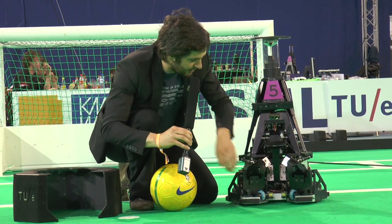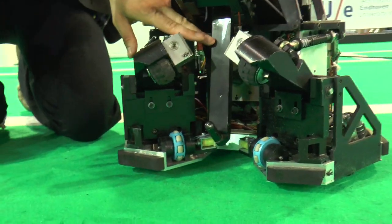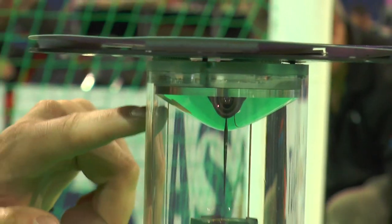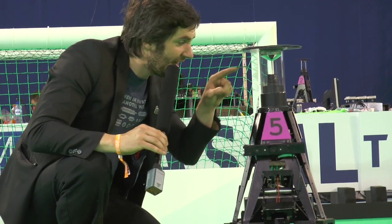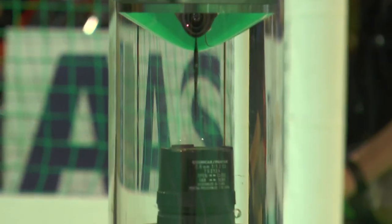When a robot has the ball, it uses this hammer to kick — it moves forward and the ball is played to another player. As for vision, the robot has a camera pointing upwards toward a convex mirror. This mirror reflects the entire field, and the image captured by the camera is recalculated continuously to determine the exact positions of all other players and the ball on the field.